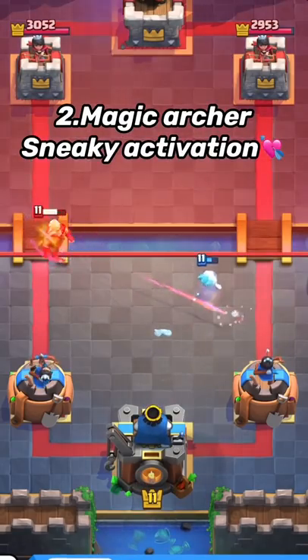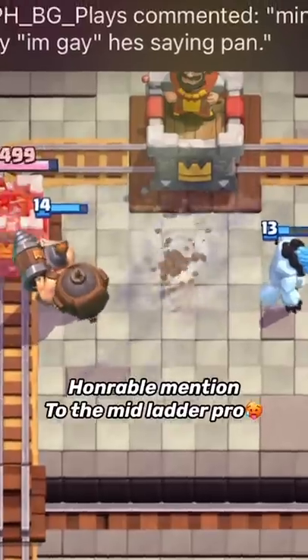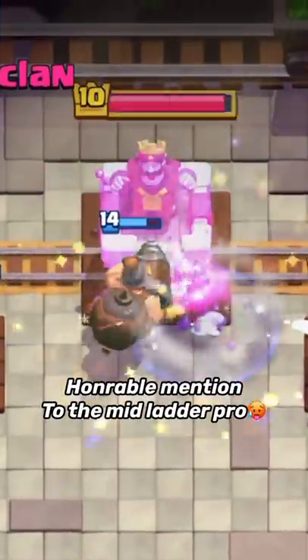With precise timing, you have to distract the Magic Archer with the Spirit, then place Skeletons in front of the King Tower and the Magic Archer will turn and activate it.